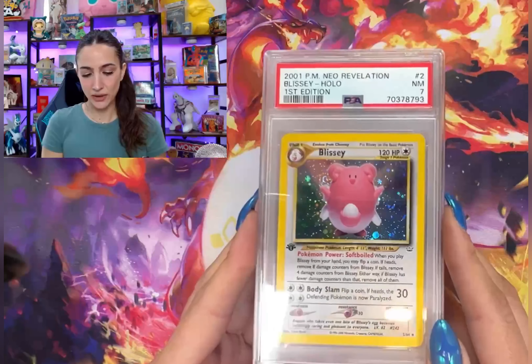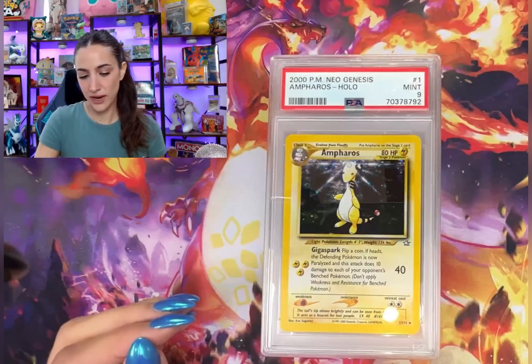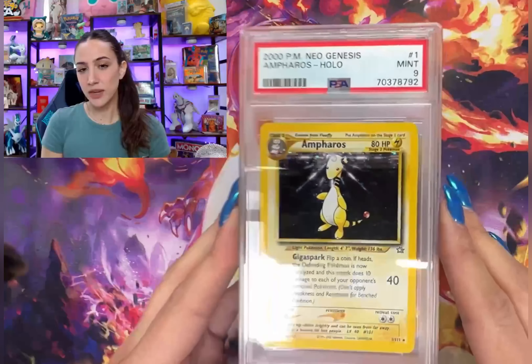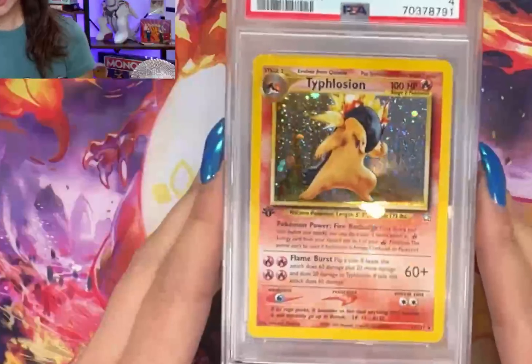Getting right into the next stack with a first edition Neo Revelation Blissey PSA 7. I love Neo Rev — all the Neo sets — but Neo Rev is definitely my favorite. This card is absolutely beautiful.